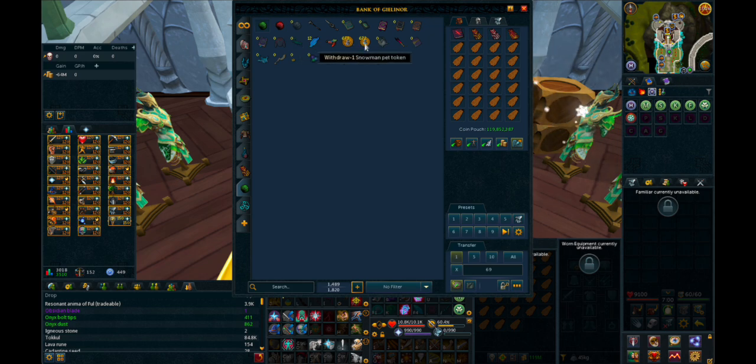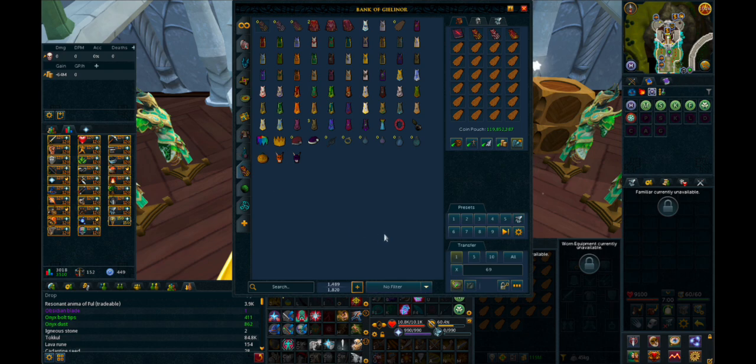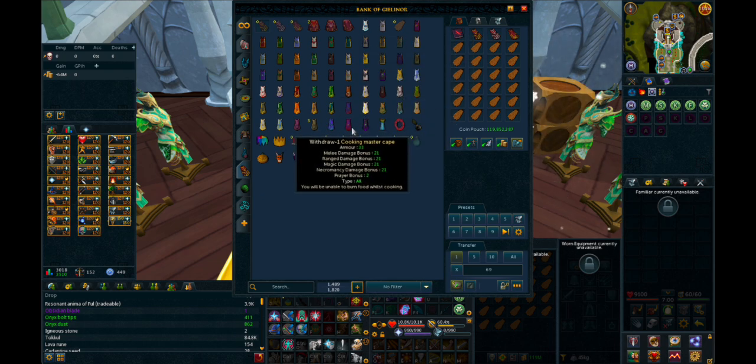That'd be my snowman pets and my snow overload plushes. This is my capes tab — all the capes that I have achieved in order. Cooking was my very first 99 and my very last 120, at least before Necromancy came out.